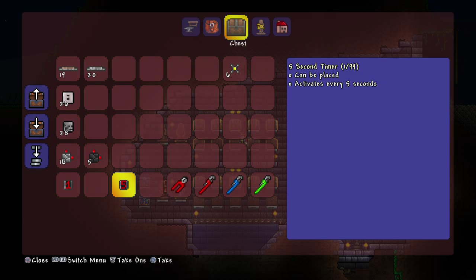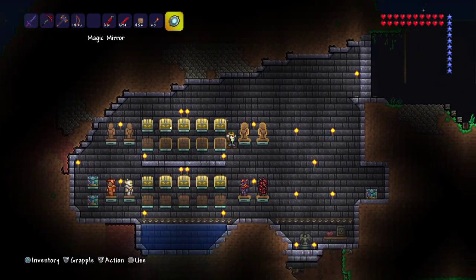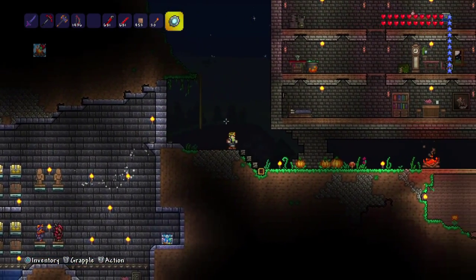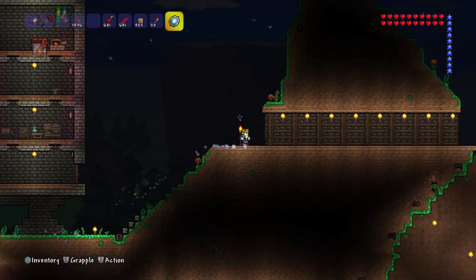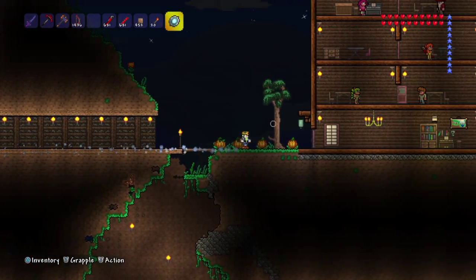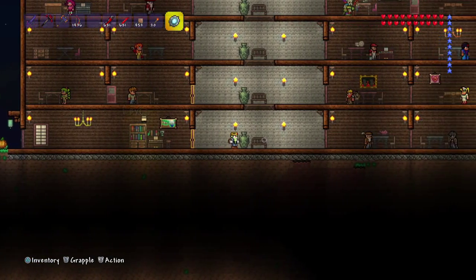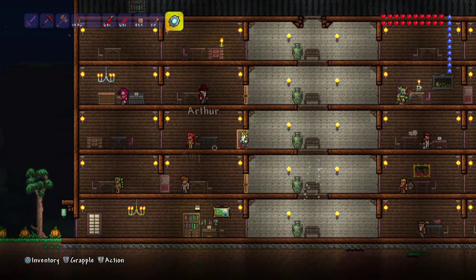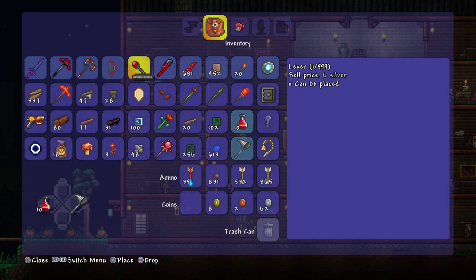I can buy a switch. And I need a way to place the wire — use the red. We're doing this quick. We're doing this live, and we're doing this quick! Where's my mechanic? There she is. Sell me a switch — or a lever. Whatever, it's good.